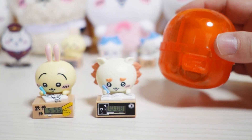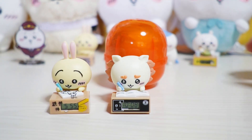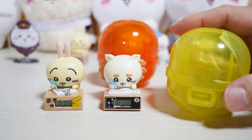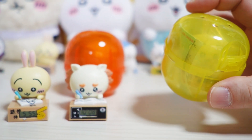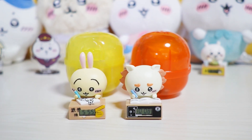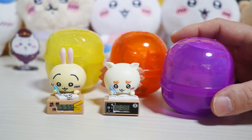では次3つ目出たのはこちらです。いきなりもうかぶりました、シーサー2体目ですね。そして4つ目出たのはこちらです。またかぶり、これは黄色のカプセルなんでウサリです。ウサリかぶりました。1回500円するんでね、かぶり結構痛いです。